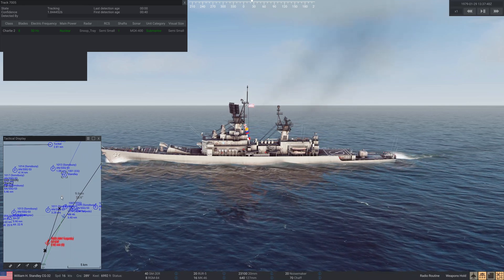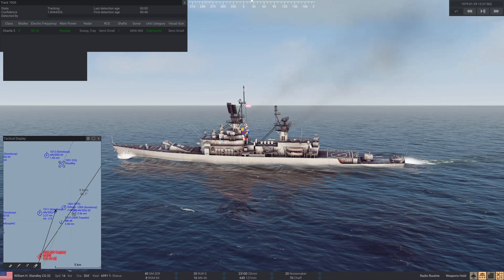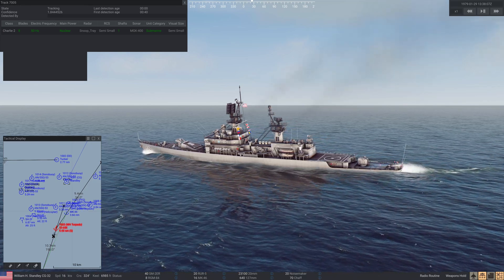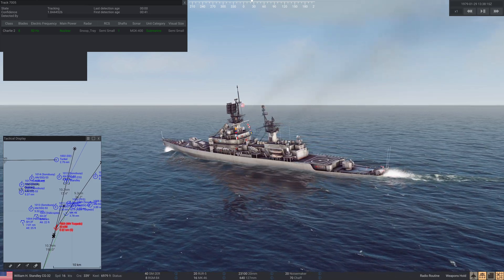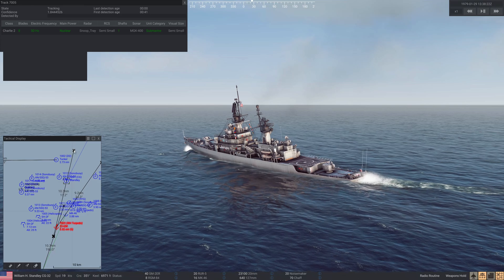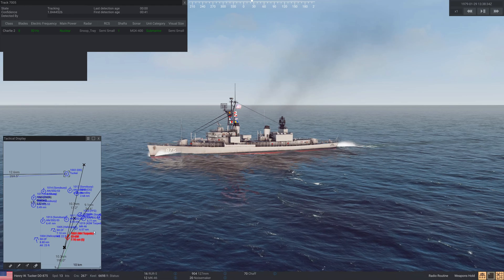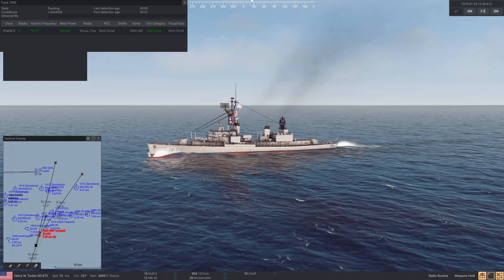It looks like the torpedo actually lines up more with the Stanley rather than the Ostosen. So with that revelation, let's drop another marker and pull out 10.26 nautical miles on the ruler. As long as the Stanley gets to this point and beyond it, we're good. Tucker should probably speed up and get out of the way as well.